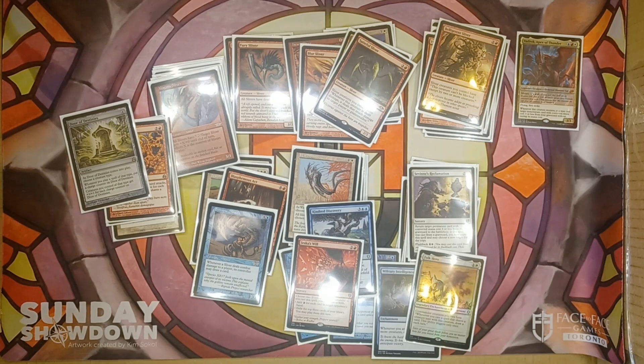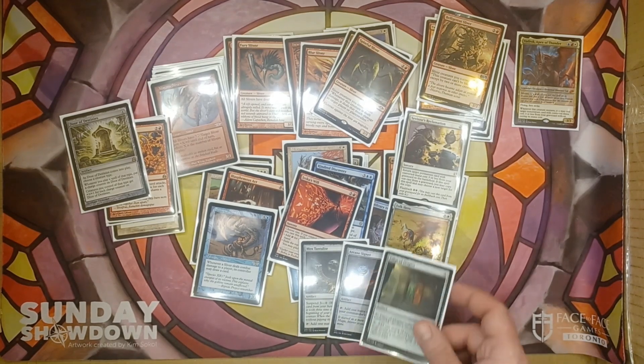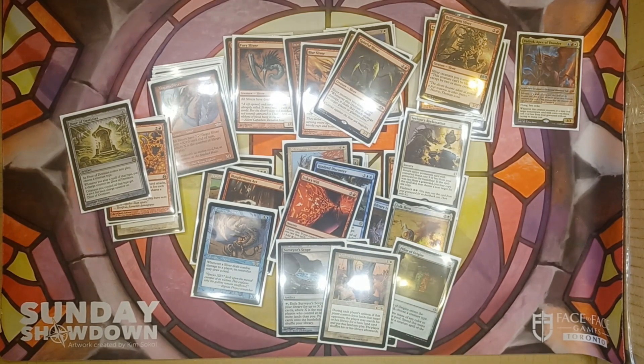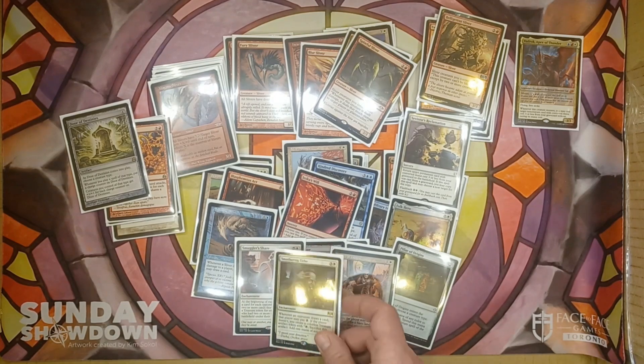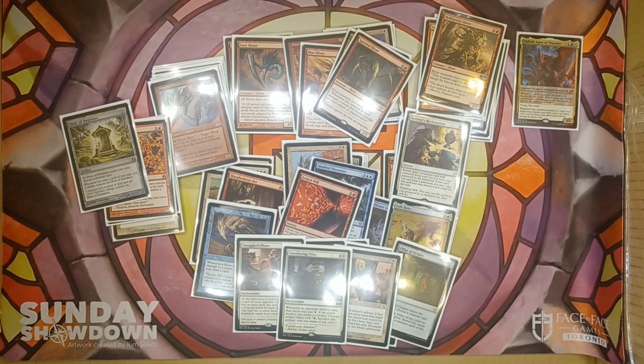We also have some ramp. We want lots of mana to cast all the Slivers we're drawing and to cast Vadrok super early. So we've got Mox Tantalite, Arcane Signet, Pillar of Origins naming Slivers, Surveyor's Scope. Oath of Lieges is really fun — for each player, if that player controls fewer lands than an opponent, they can search their library for a basic land and put it into play. We've also got Smuggler's Share and Smothering Tithe for mana. And Descent into Avernus helps close the game while pumping out treasures so we can cast all these Slivers.